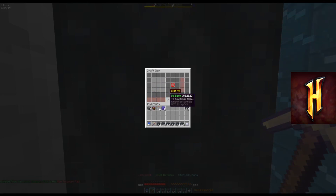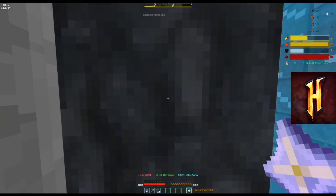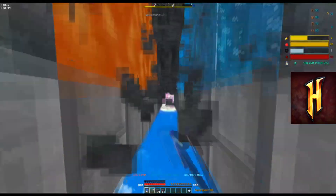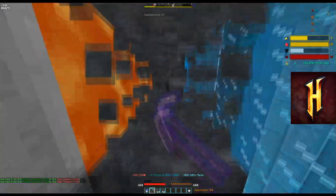It's just mining through, and it reached the amount of cobblestone, so now it's crafting the amounts needed. There you go, it's crafted. It realized there isn't enough, so now it's putting it inside the ender chest, and it's going to continue mining as before.